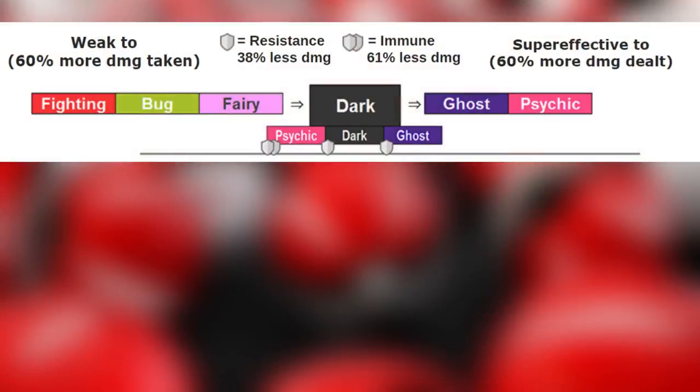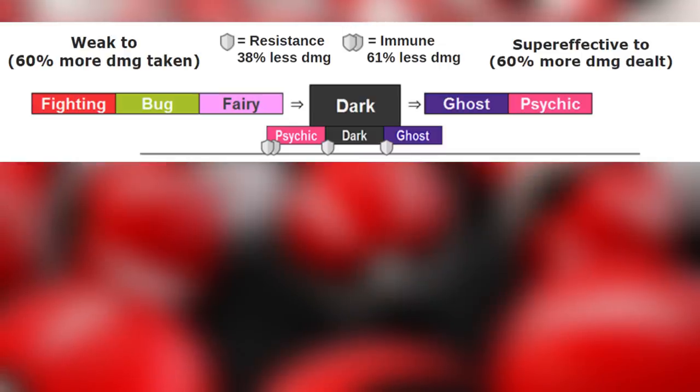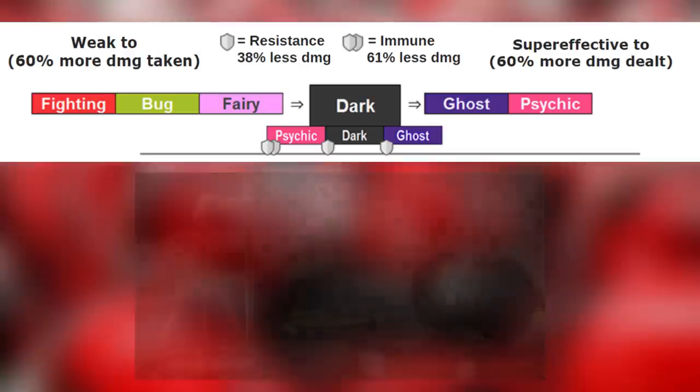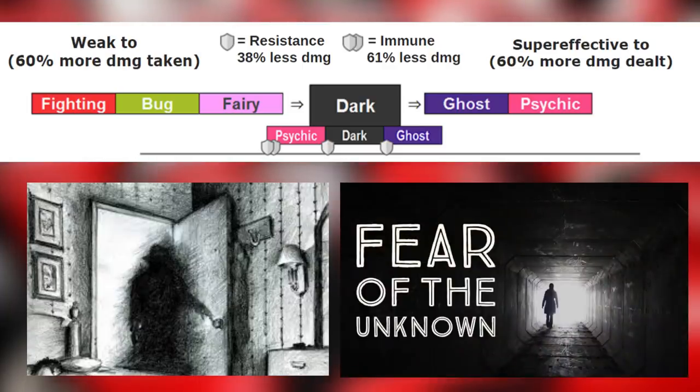Dark type is weak to fighting, bug, and fairy. Dark type is weak to fighting and fairy because of the concept of good versus evil — with Pokemon being a franchise mostly related to children, good will always prevail. And bug type because of balancing issues. Dark type is super effective against ghost and psychic type Pokemon. Ghost type because a dark-hearted creature is unlikely to care about the woes of the dead. Psychic type because the fear of a dark creature can paralyze someone's mind with fear.